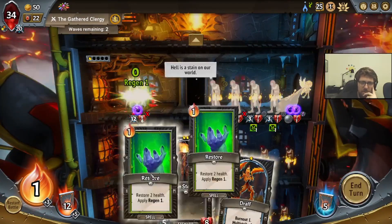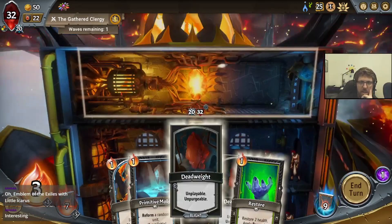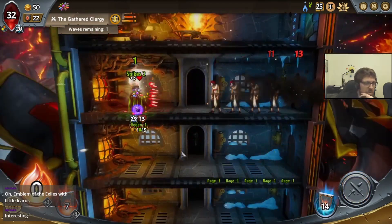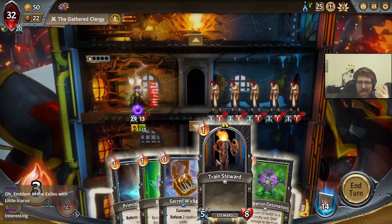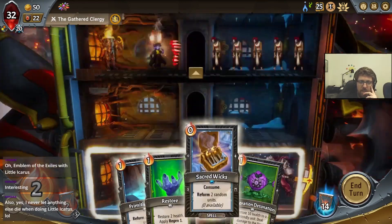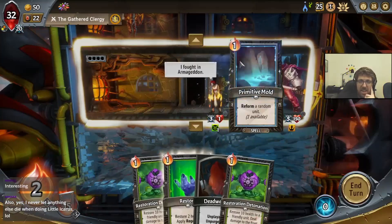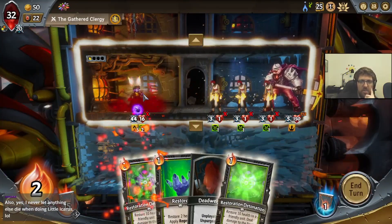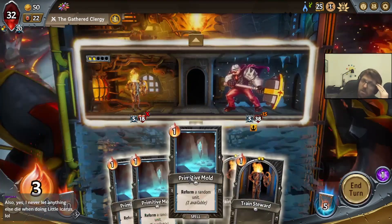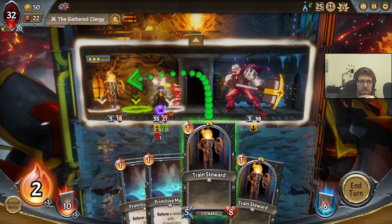If you don't do it, you just lose. So we're killing two more. The Emblem of Exiles with Little Licorice. Then she'll start killing everything. She's going to die from Burnout after this, which is perfect. And again, we can put a Train Steward up here. But it's so risky to let her stay alive, or to not let her die. We will get to reform her. She's got a lot going for her. 16 is enough to almost kill. We bring her back and she kills the boss. He'll die to her spikes.